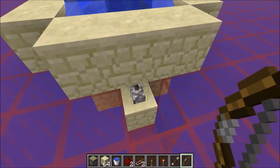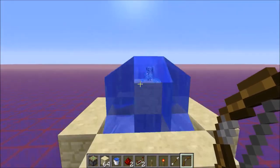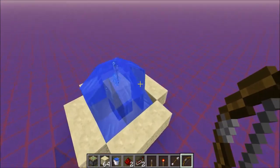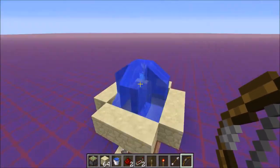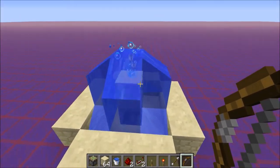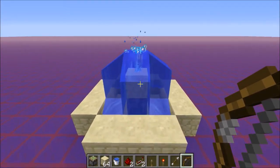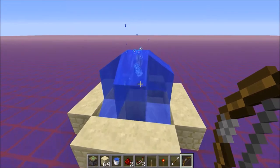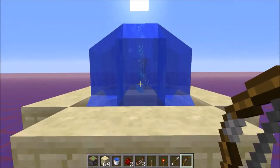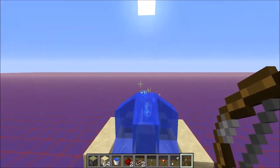If you let it go like so, the arrows will not despawn because they get updated every time when they are on a block and in a block. So the one-minute despawn timer always gets reset. You only need to put them in again if you stop them.